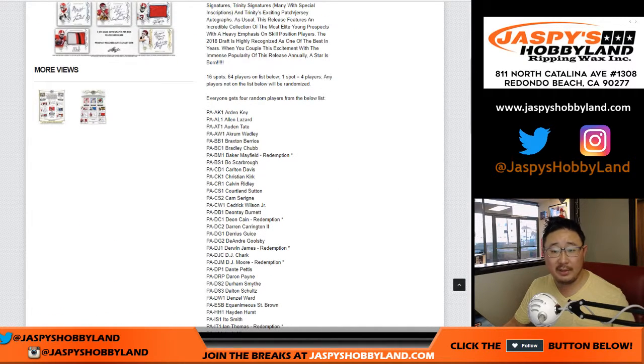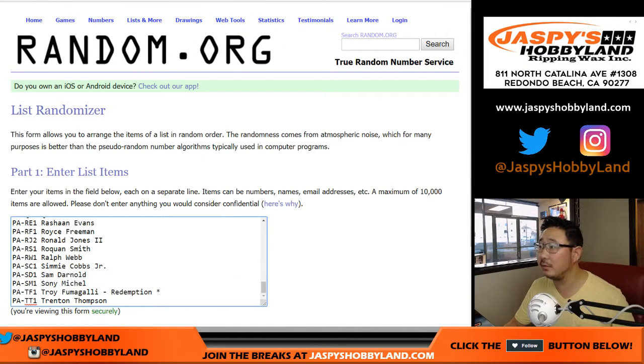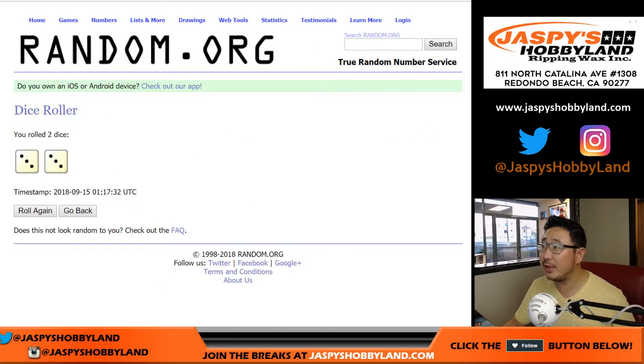Let's grab the list of players from the item description right here. Oh, it's already in there. Let's randomize each list — three and a three, six times.